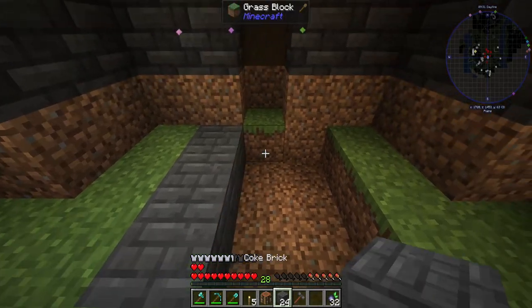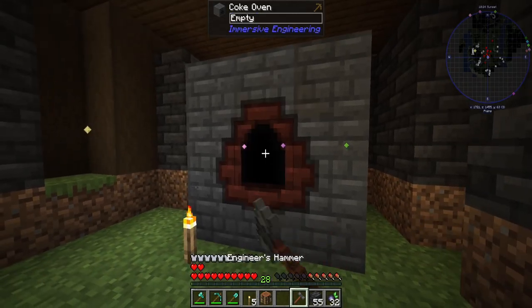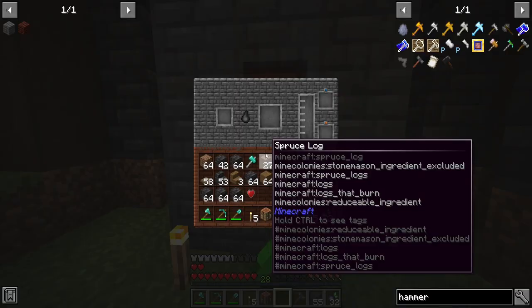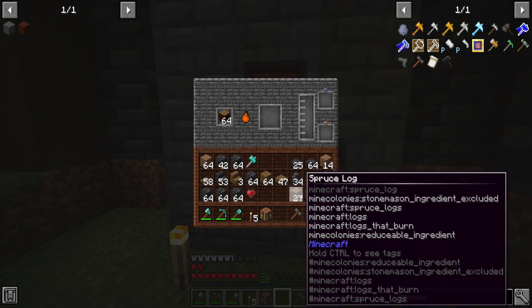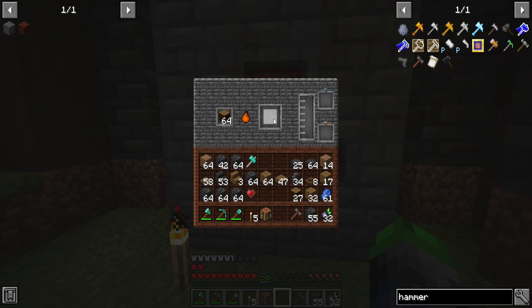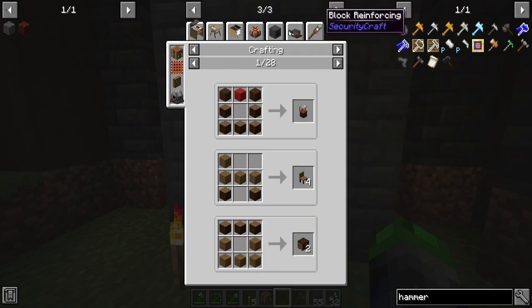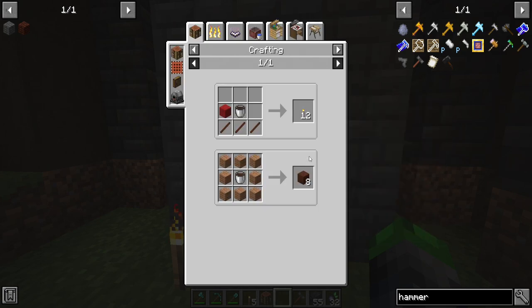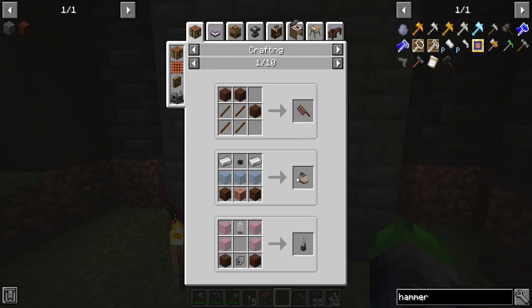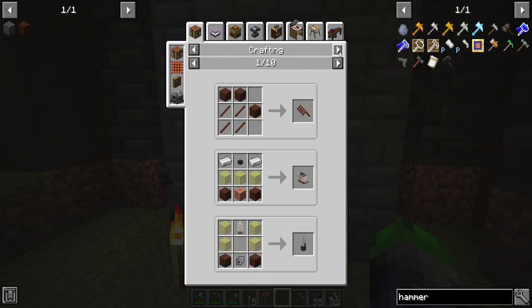I was going to go ahead and sink it one into the ground. Let's see here if that's what we should do. So here we go — we have our Coke oven. Perfect. We can go ahead and throw some spruce logs in here. This is going to create charcoal for us and then give us creosote oil, which is beautiful.